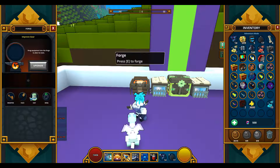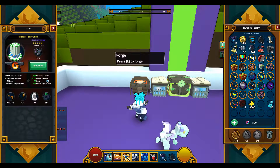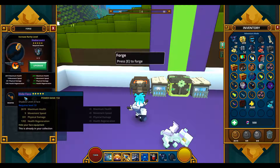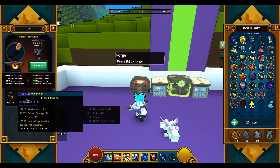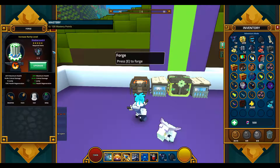Okay, should we do the hat? The hat has the critical damage, 13 health, 3 generation, maximum health — no wait, that's the bow. Is it the face or the hat? So the face... I think we're going to do the hat. Yeah, we're going to do the hat. Okay guys.